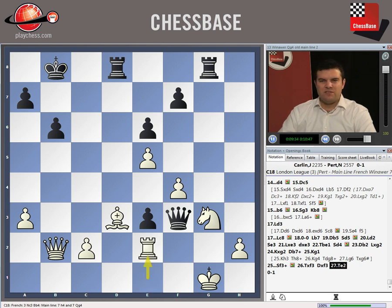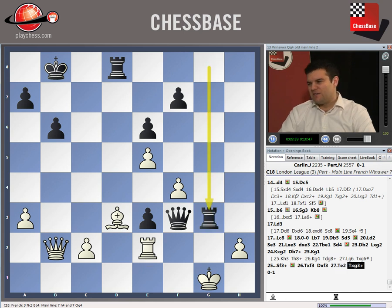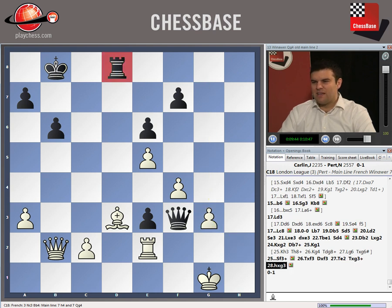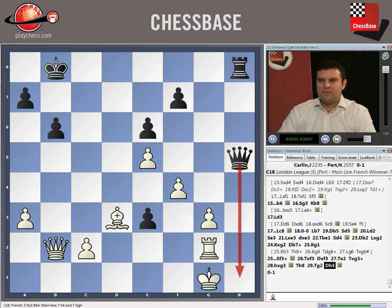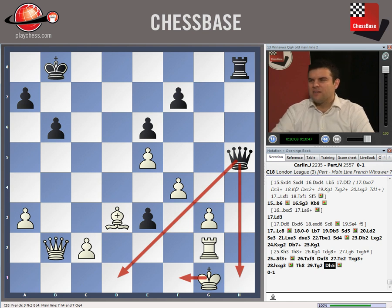His best try would have been rook e2, which maybe he didn't see. But anyway, he's lost after rook takes g3, h takes g3, and then a very clever move is rook to h8. Rook g2 is the only way of stopping the mate without losing lots of material, but then queen h5, and black's coming in. King f1 doesn't do anything because king f1 allows a mate on d1 as well, so white's just completely lost. He resigned.